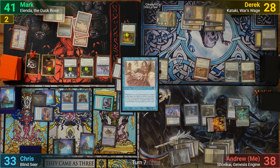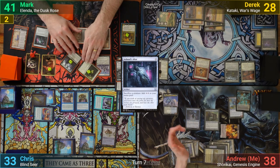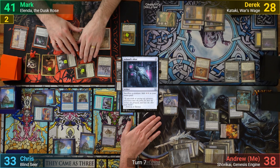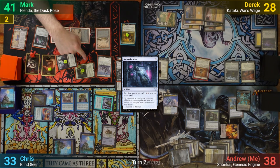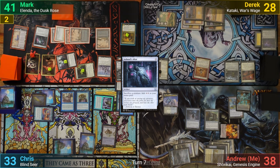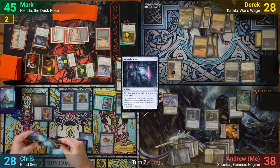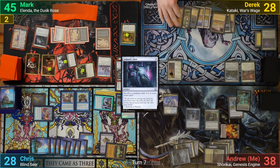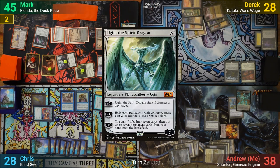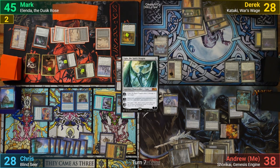Mark pays for his Esper Sentinel on his upkeep and draws. He plays an Ashnod's Altar and goes to combat. He swings the Indulgent Aristocrat at Derek, and Maverin at Chris, and Derek jumps in with Kataki, while Chris declares no blocks. Mark gains a bit more life from the lifelink and after that passes turn. Derek gets three lands from his Land Tax trigger once more and draws. Elspeth Conqueror's Death reaches its second chapter, and Derek plays out an Ugin the Spirit Dragon. He downticks the dragon to effectively exile the board, and after that, passes.